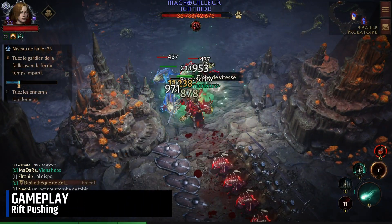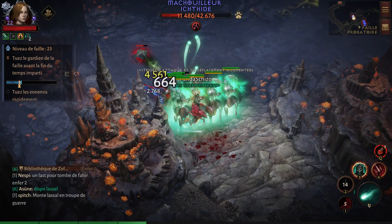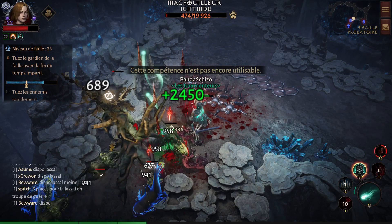I'll end this video with the gameplay, starting with a push of a Greater Rift. It's quite cool to play because you just need to explode the monsters using your skeletons, then use the Bone Wall to get some CC, and Dark Curse to apply the debuff and damage over time.